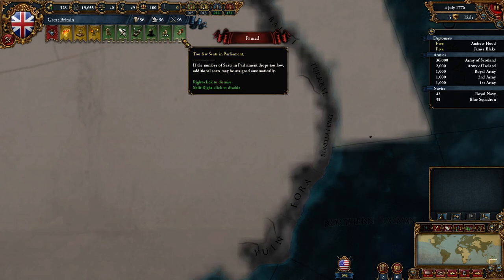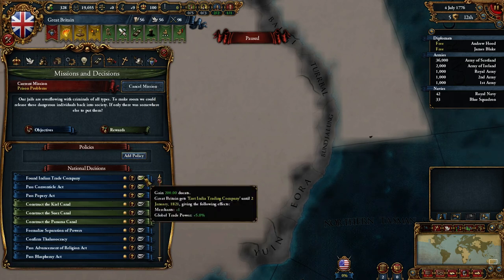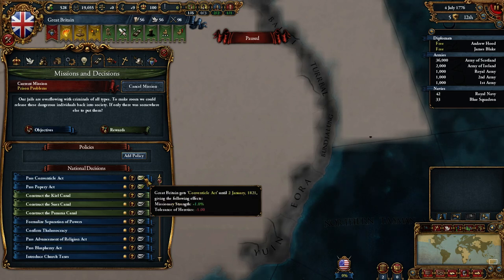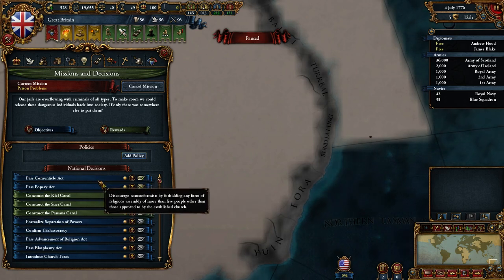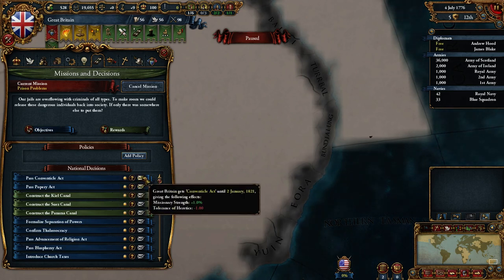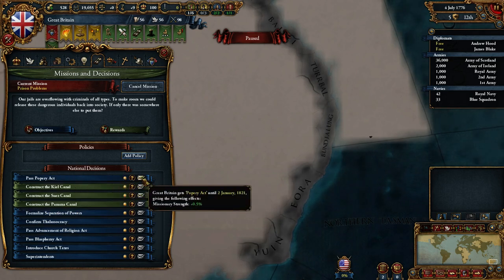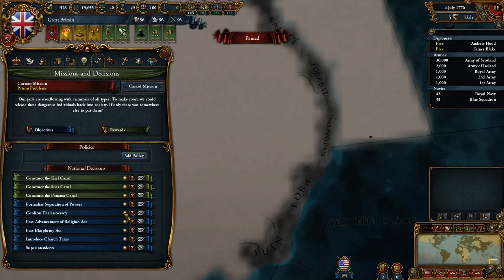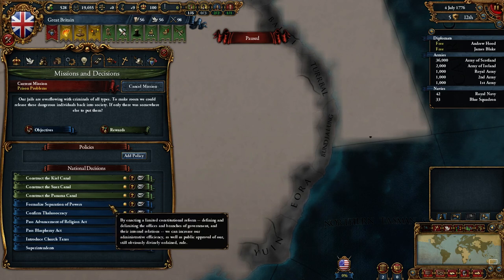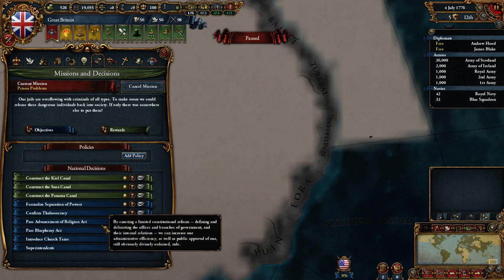We have too few seats in Parliament. We have national decisions — let's do them first: gain 200 ducats, that's a nice start. Merchant and global trade power — that's good. Pass the Conventicle Act — what does that do? Missionary strength and tolerance. Gain missionary strength — sounds all good. We can't construct canals right now. Formalized Separation of Powers requires stability, a statesman, and being at peace — that's not going to happen anytime soon.